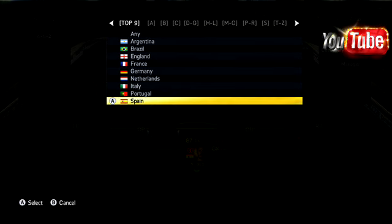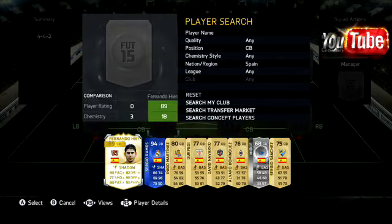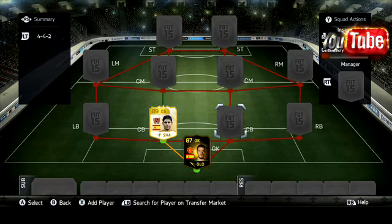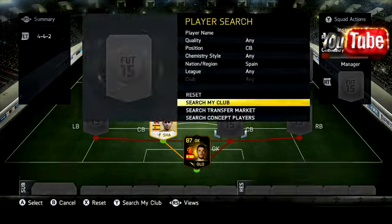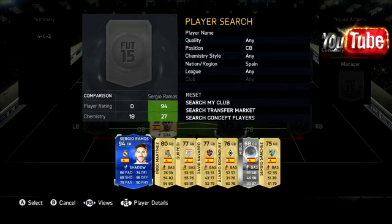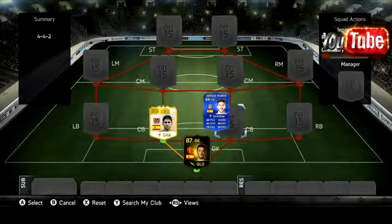With the centre backs, these centre backs are pretty insane. On the left side we have the one and only Fernando Herrera, and he's a legend card, so he's pretty nice looking and he just made the squad look pretty damn cool. In the second centre back slot on the right side, we have another player who is absolutely insane — I think this is probably one of the best purchases I've actually made.